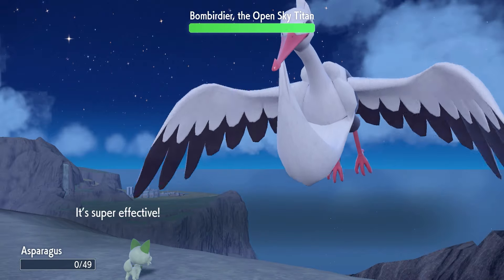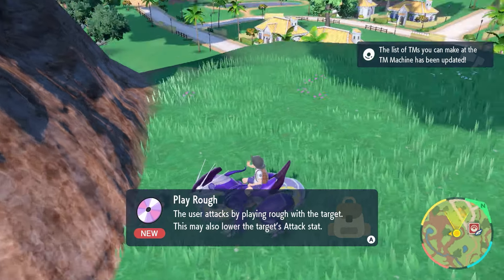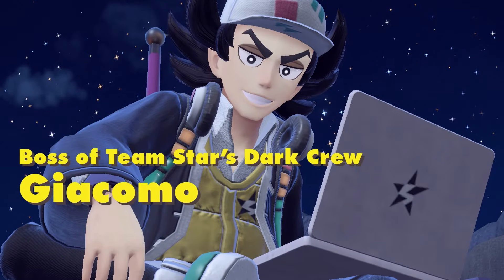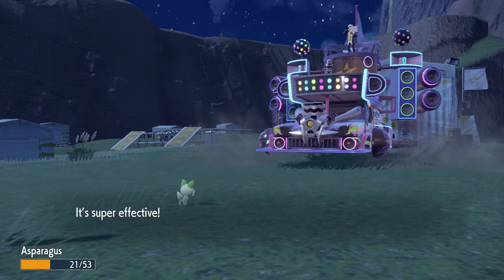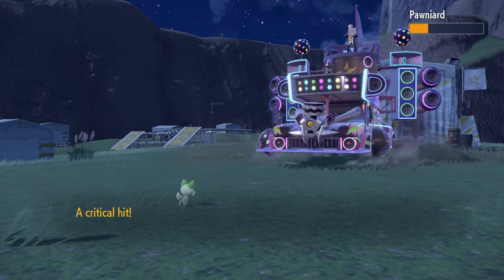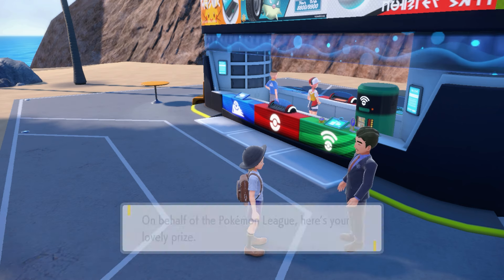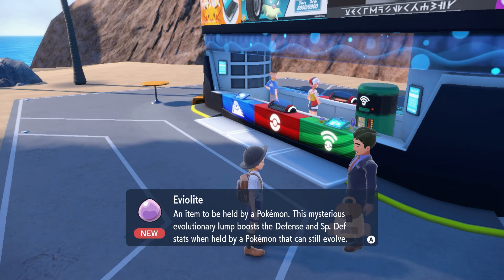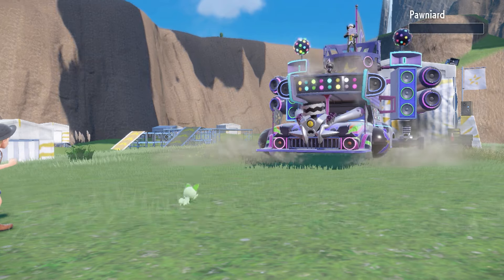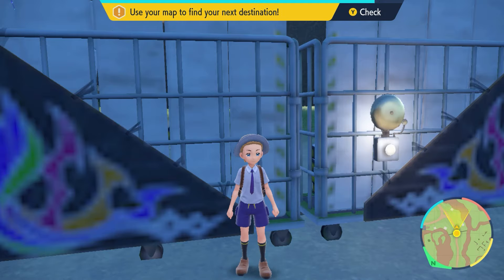It outspeed and one-shot Asparagusk. With that, I went and picked up the TM for Play Rough, retrieved a Clear Amulet, and tried my hand at the Team Star Dark Base. Giacomo's Pawniard has Aerial Ace, which does over half of Asparagusk's health, and it survived a crit Play Rough at plus-1 attack. For the first time in Scarlet and Violet, I went and got the Eviolite — this item gives unevolved Pokemon a 50% boost to their defense and special defense. It allowed us to take out Pawniard with two Play Roughs, just for Giacomo's Revavroom to outspeed and finish off Asparagusk. We'll need to come back to this one.